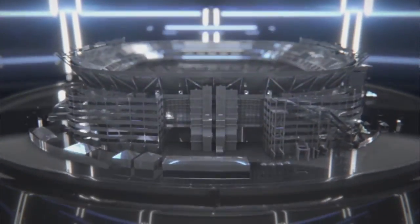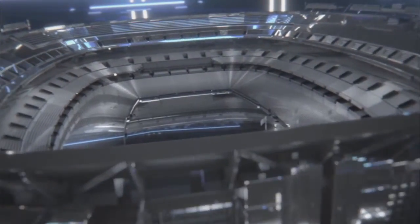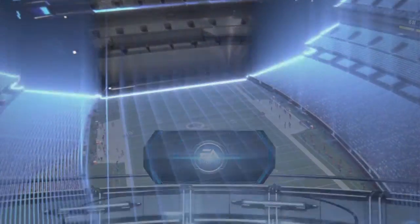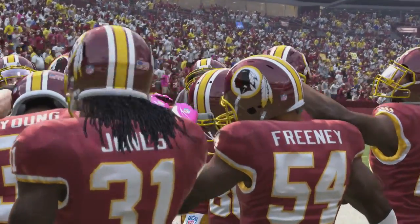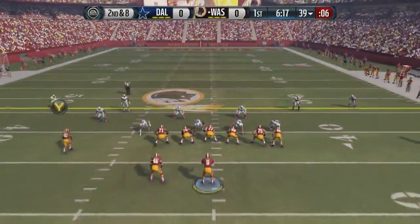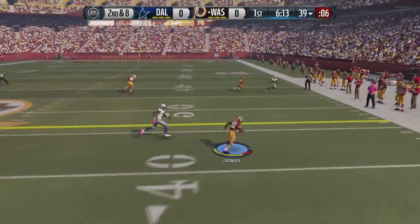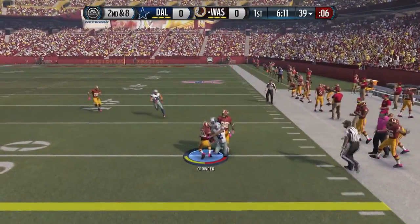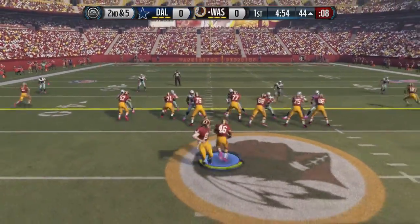Welcome back to the Washington Redskins franchise in Madden 16. Today we're hosting the Dallas Cowboys, who are 4-2. The Redskins are 4-1 to start out the season. Early on, Kirk Cousins drops back and throws it to Jamison Crowder for about a 10-yard gain, getting us out to the 50-yard line. Good start for Cousins — 2 for his first 3.